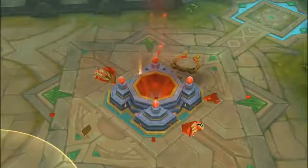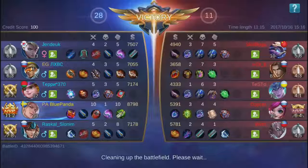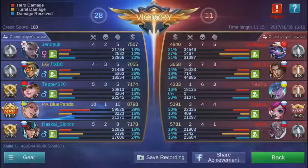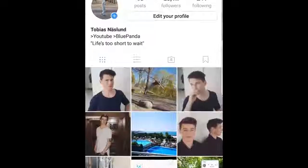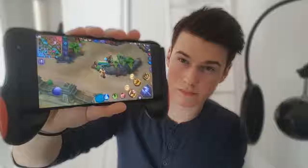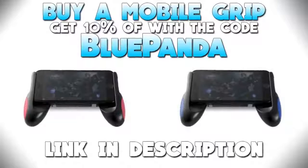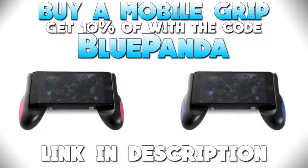Let's take a look at the stats. I dealt about 40% of our team's damage - just mad for such a short game where I didn't feel like I was fighting that much. I only took 16% damage. Remember to follow my Instagrams - links are in the description. If you want to buy a mobile grip there's a link in the description too. Use code blue panda to get 10% off and you'll also be supporting the channel.